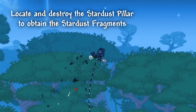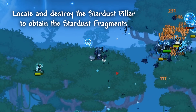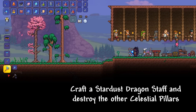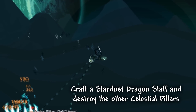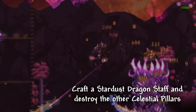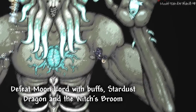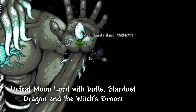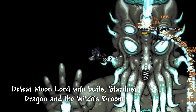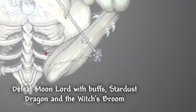When the Lunar Events have started, we should focus on the Stardust Pillar first to obtain Stardust Fragments. This allows us to craft the Dragon Staff rather quickly and helps us to destroy the other Celestial Pillars. Now all that's left is to defeat the Moon Lord with all the buffs we have — Stardust Dragon and Witch's Broom. While it might be a bit difficult, try to avoid all of its attacks and only destroy all three eyes at the same time.